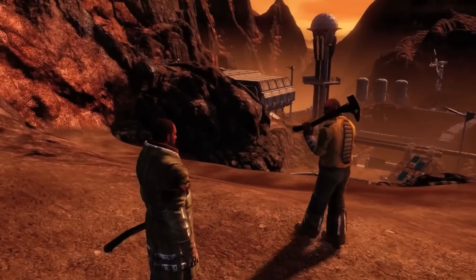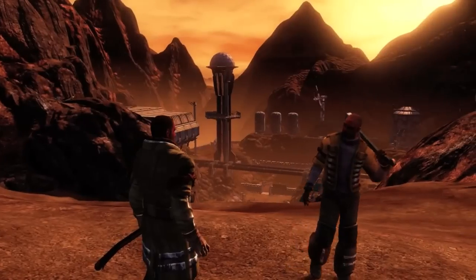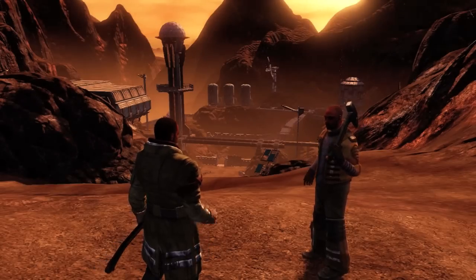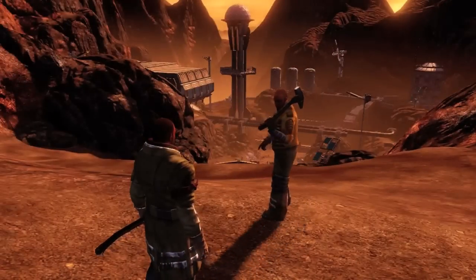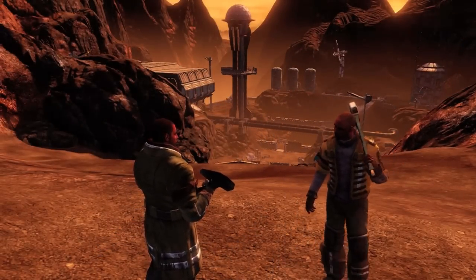Here's the site I was telling you about. It was a research outpost once, before the Marauders killed the scientists. You don't want to be caught out here after dark. I tried to be as audience-friendly with cameras as I could. It's a good place to find salvage. I'm here to mine, not hunt for scrap. On Mars, scrap is like gold. Got your Sledgehammer and charges? Good. Let's see what you can do.